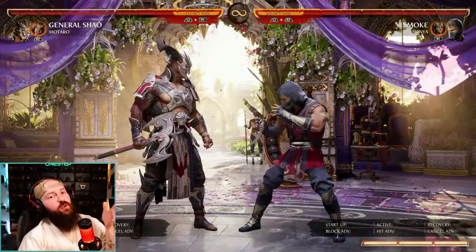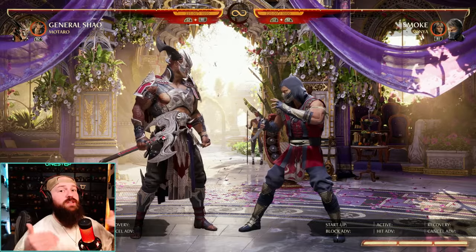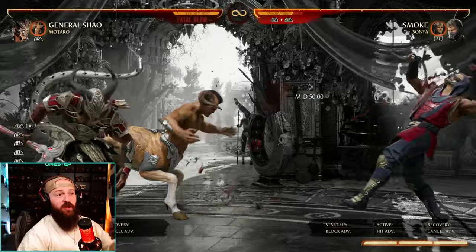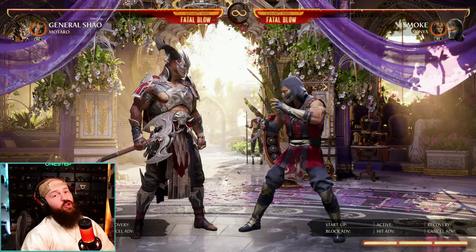So there are a few ways to get into General Shao's Fatal Blow by himself. Don't forget that certain cameos like Matar will also have a way to go into the Fatal Blow a lot faster. If you just press cameo inside the Fatal Blow animation, Matar will do a punch, thus starting the Fatal Blow a lot faster than Shao would. And that can look like this.